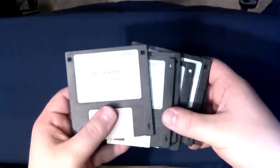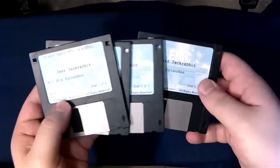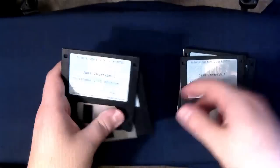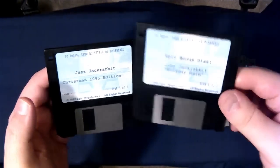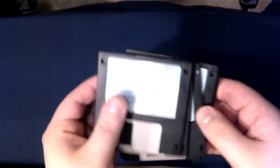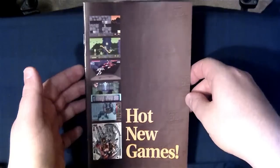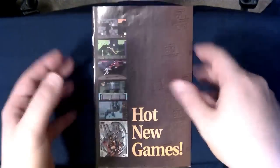I don't have the box for this one, but I do have the discs and the catalog. This is Jazz Jackrabbit — the mail order release from Epic. You've got all six episodes on floppies, and then the Christmas editions, both of them — Holiday Hare, the '94 Christmas edition, and then Christmas 1995. That's really cool. I'm really happy to have that, just got it recently. It also came with this catalog, and man, I wish I had an Epic catalog back in the day because I would have drooled over this.